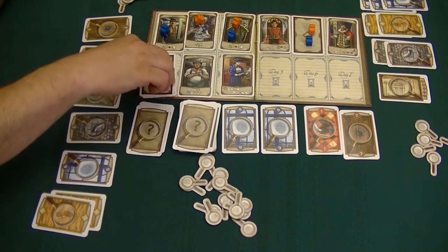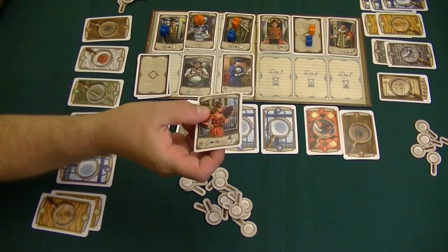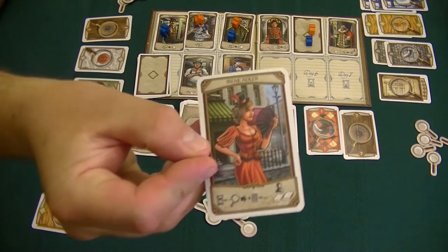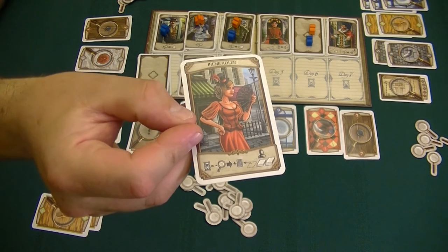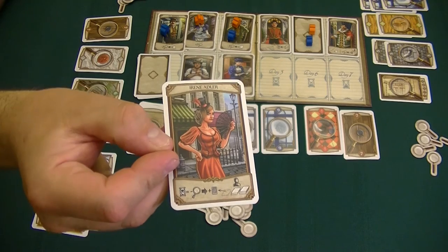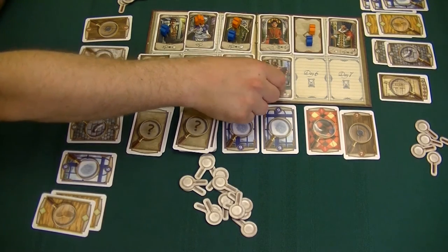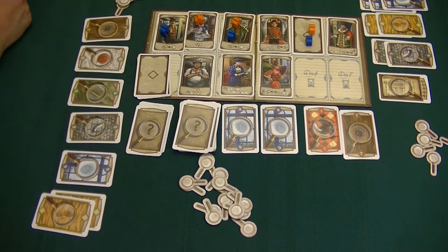Day number five. We have Irene Adler. She will allow us to steal cards from our opponent. What we have to do is pay a number of investigation markers equal to the day we're on to steal one visible card. Right now we're on day five, so it would cost five investigation markers to steal a card from our opponent.